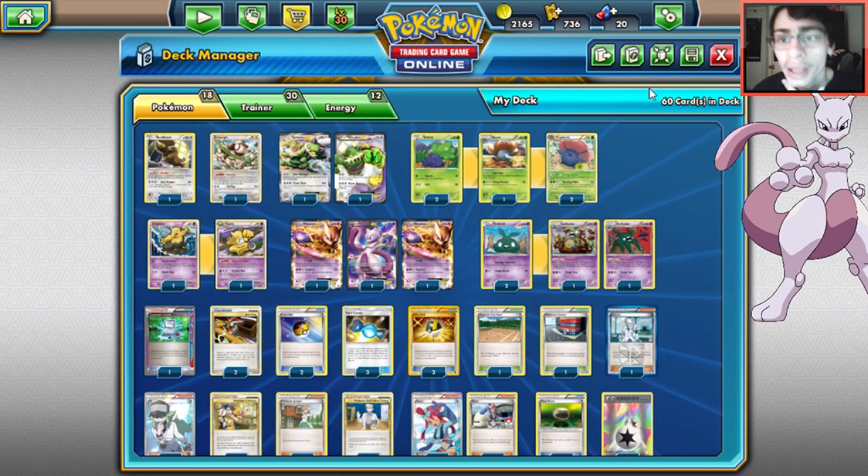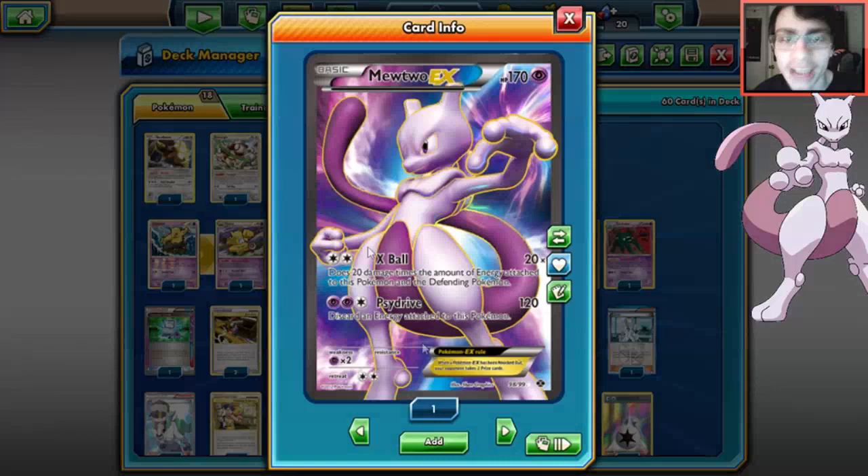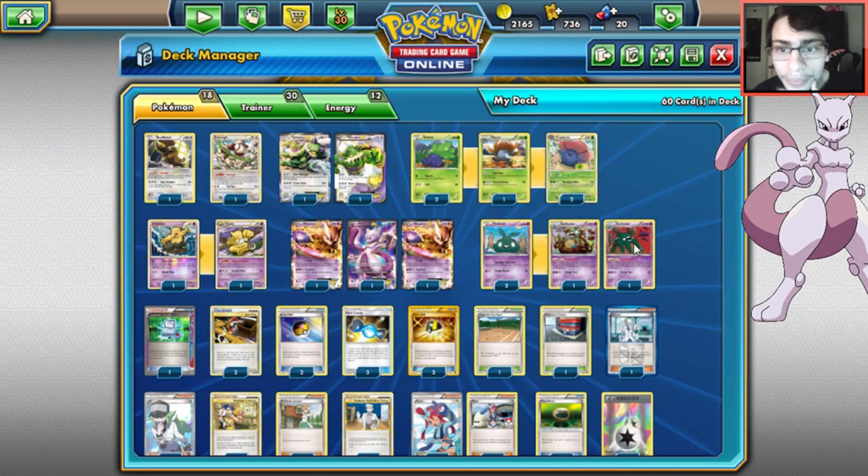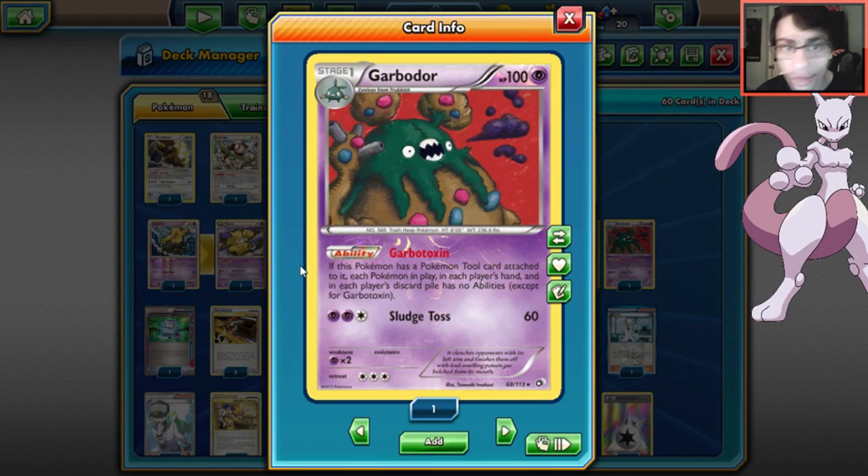We start with the main attackers. Mewtwo EX is the main guy - you're going to use X-Ball and Side Drive to take knockouts. Usually Mewtwo is played with Landorus and Garbodor, but why not play it with Vileplume and Garbodor? Garbodor has the ability Garbotoxin: if it has a tool on it, it shuts down all abilities - Eelektrik, Risky, Keldeo, all gone.